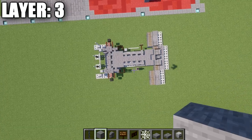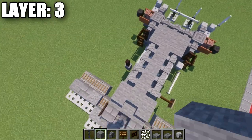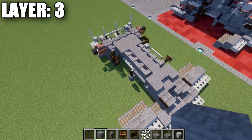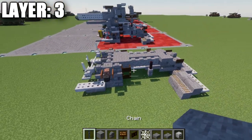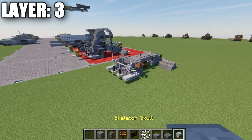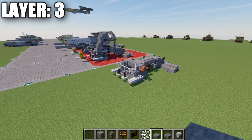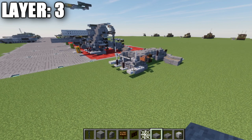Here's what the gun looks like from above so far. Make sure to take into account the two different details on both sides, as those are important to keeping the accuracy of the build. That does it for layer three — let's move on to layer four.